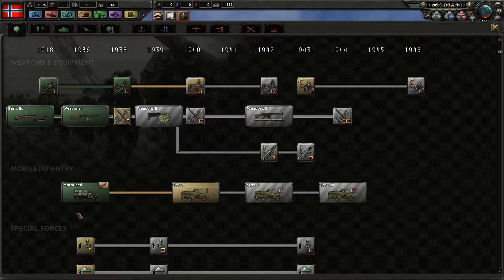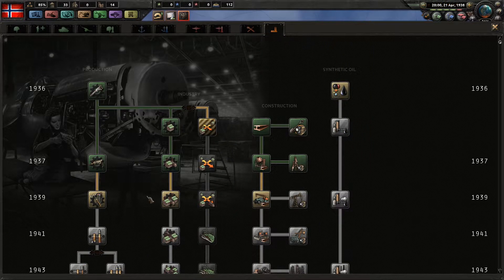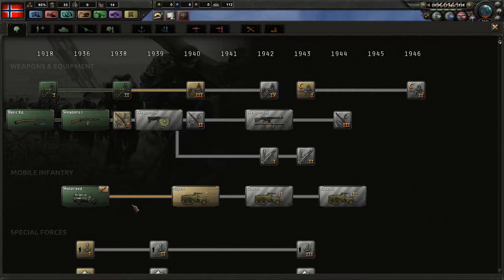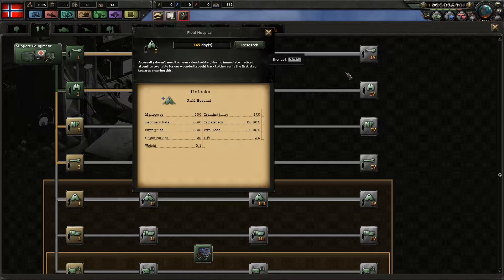I do not have Marines yet — that would be a good thing to get. Maybe in 38 we could get some radar as well. That 39 tech: is it important to get Marines? That's a good question. I think at first I should actually get the field hospital — that would be good research. Did my game just crash? It's kind of laggy, very laggy at the moment.